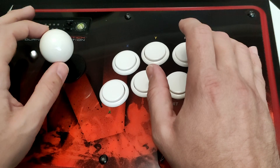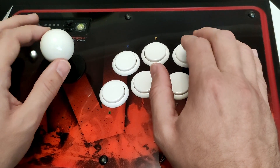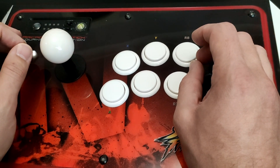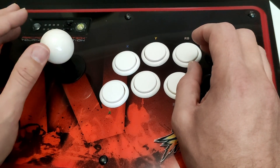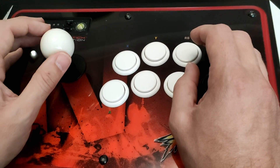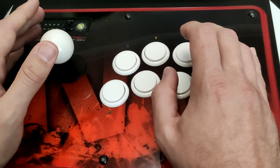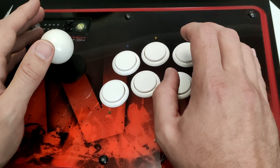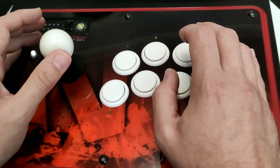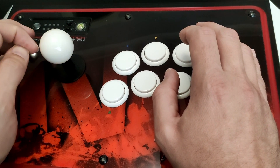A very important thing to add is that no matter how good you are at doing the special moves, they won't always come out, because only some frames will allow the special move to come out. This is something you can't tell whether it's going to work or not, so you just have to keep trying. You're not going to be consistent 100% just because of this lottery-type luck of the draw — whether the frame allows you to pull off the special move.